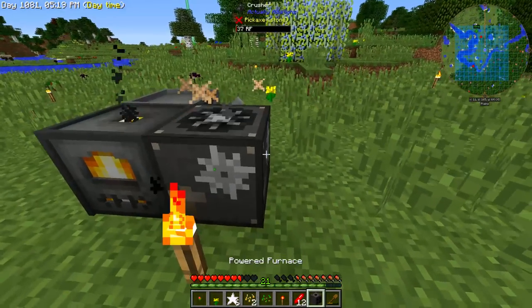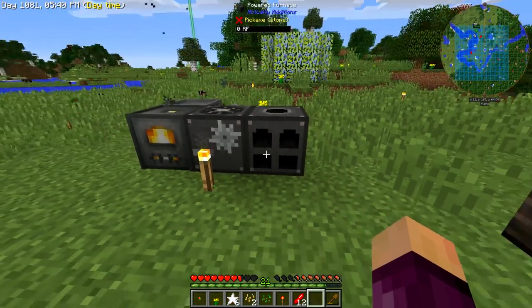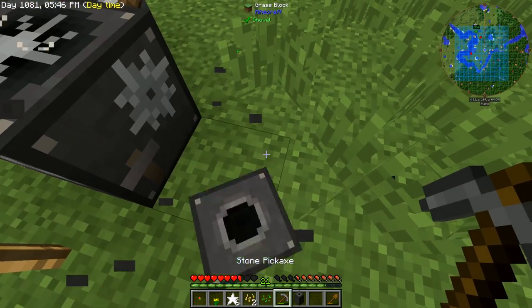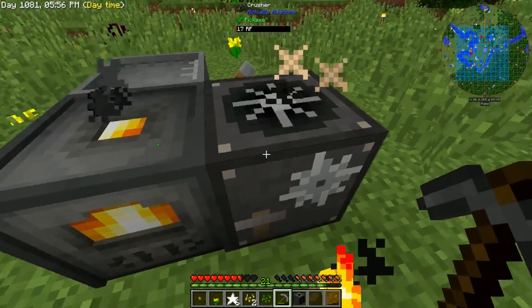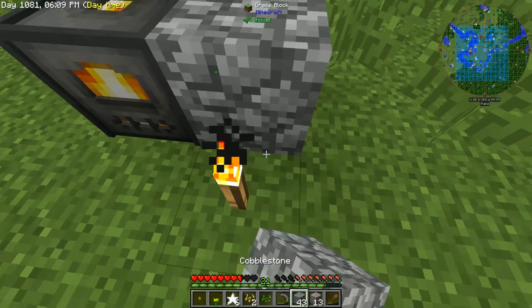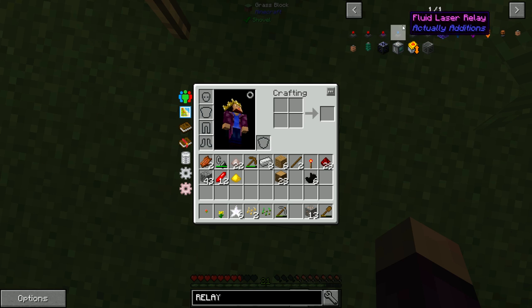We'll place the powered furnace down, but the problem is it's not getting power and not receiving items from the crusher. I'm thinking of moving the crusher up one block so we can put a hopper underneath it and have dusts flow down into the powered furnace. But that creates a problem — the crusher also won't receive power. Thankfully, Actually Additions adds energy relays that transfer energy, items, and fluids from place to place using lasers.